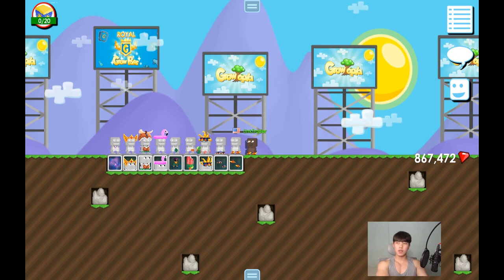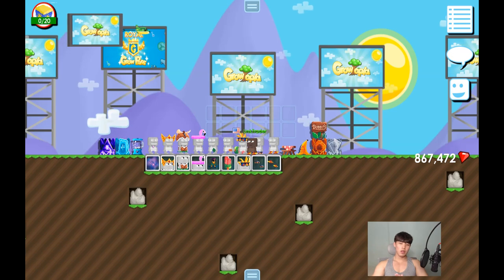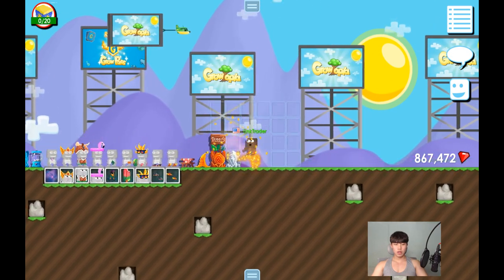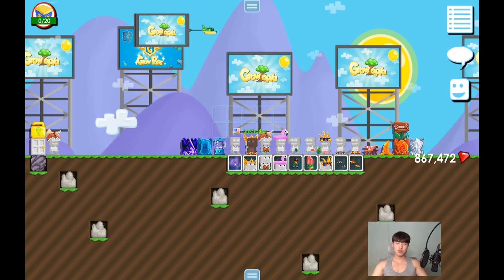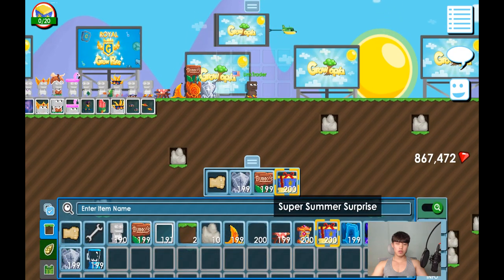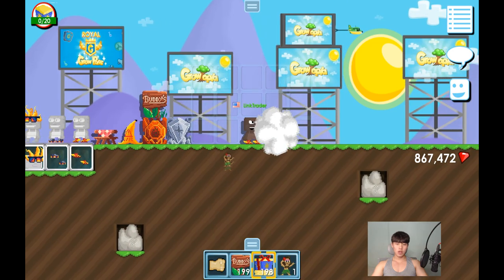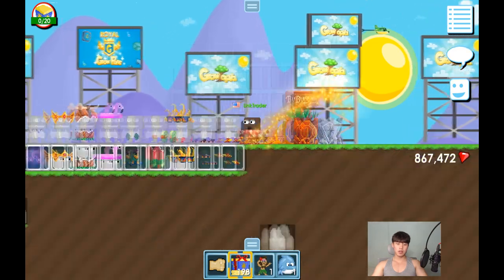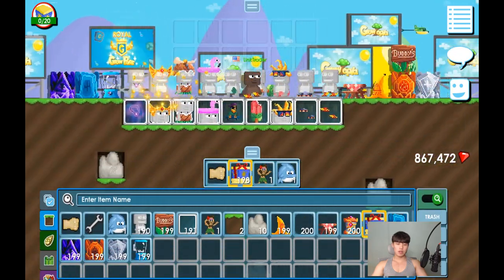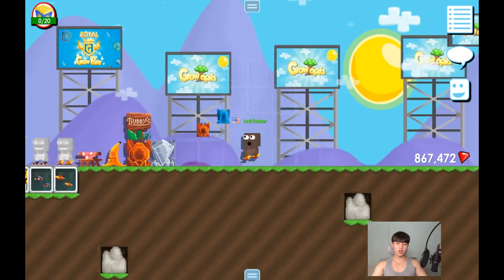All right guys, these are all the new items in this update. And I'll show you guys the new brooks. These items are new brooks and items, and there's a new chest you can open in this event. So this is — as you guys know — the summer surprise. If you break it you can get random items from it.